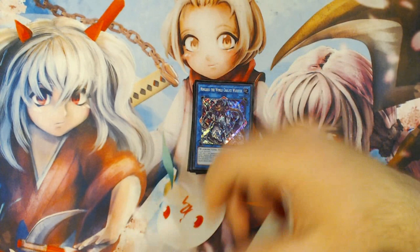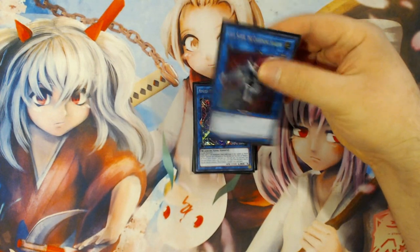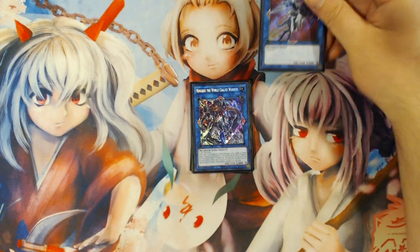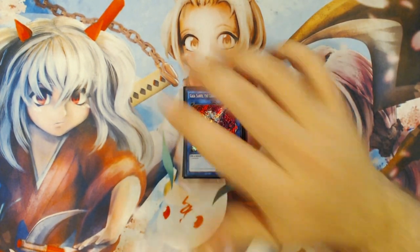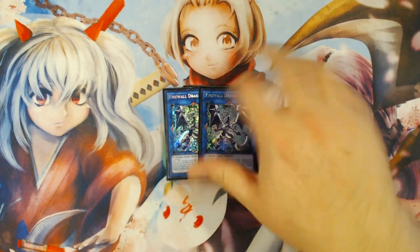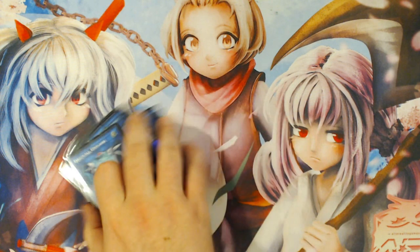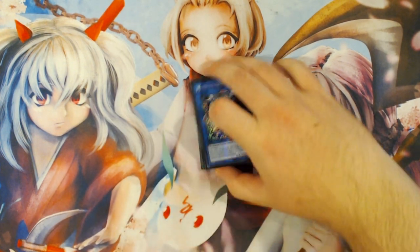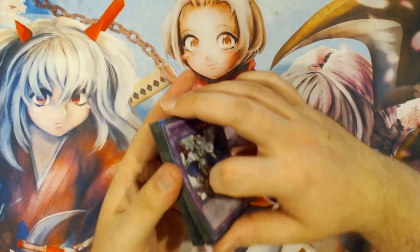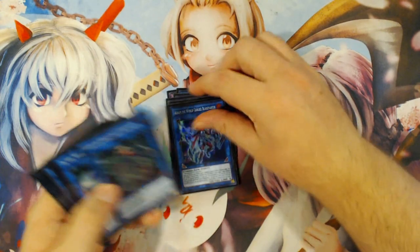One copy of Ningirsu the World Chalice Warrior — you only need the one. One Gai Saber the Lightning Shadow because it's really strong as a Link 3, supporting Soul Charge plays and pointing downward in important combos. Two copies of Firewall Dragon — I don't see the need for a third. The second Aurum could potentially become the third Firewall Dragon, but things will change between now and Circuit Break with new Link 3s and Link 2s. Last card in the extra deck is one copy of Gem-Knight Seraph Knight for the Brilliant Fusion target.